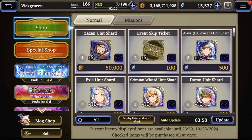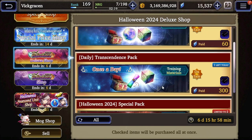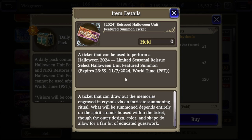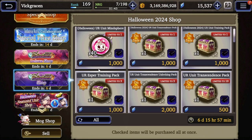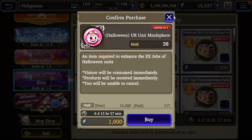Let's go ahead and go to the shop. As for the shop, the Halloween 2024 deluxe shop: you can pay 60 paid for three rainbow spheres and cubes, and then of course a 300 paid ticket for Aliyah. As for the free stuff, you actually get a free ticket every day. It expires - the season releases, select Halloween unit featured summon expires November 7th. You might only be able to get seven tickets total. You can also spend 1,000 viz for some mind spheres for Halloween units.